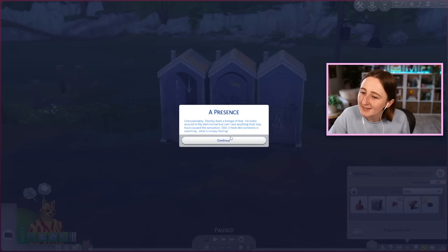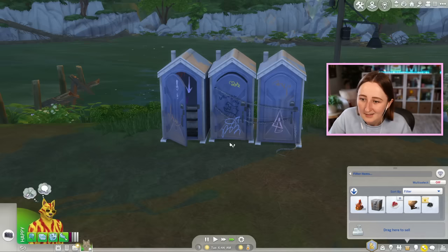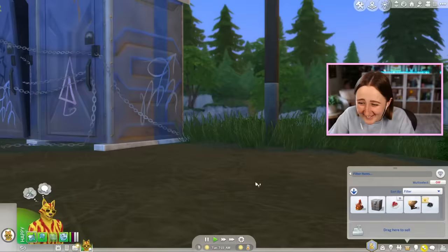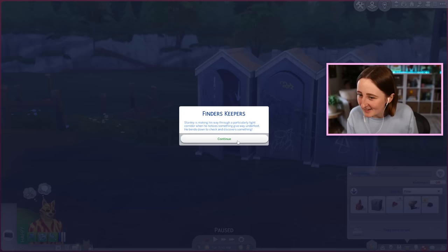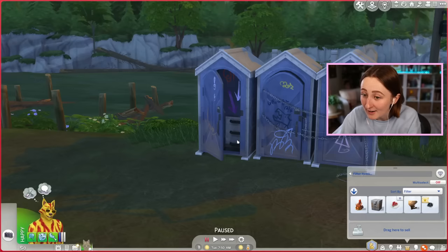Unexplainably, Stanley feels a twinge of fear. He looks around in the dark tunnel but can't see anything that may have caused that sensation. Still, it feels like someone is watching. Yeah, it's us — we're all watching. I'm gonna navigate the debris. I only have three fitness skill. Is that meant to be a rat? Look at how it looks — that's like one of the worst rats I've ever seen. Stanley is making his way through a particularly tight corridor when he steps on a firefly and puts it in his backpack.